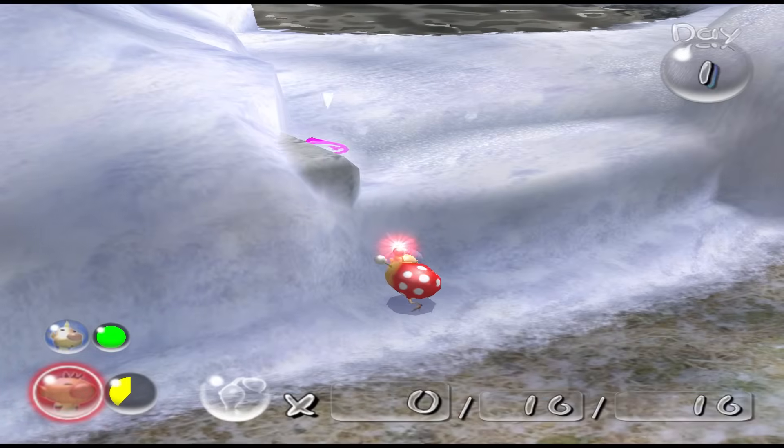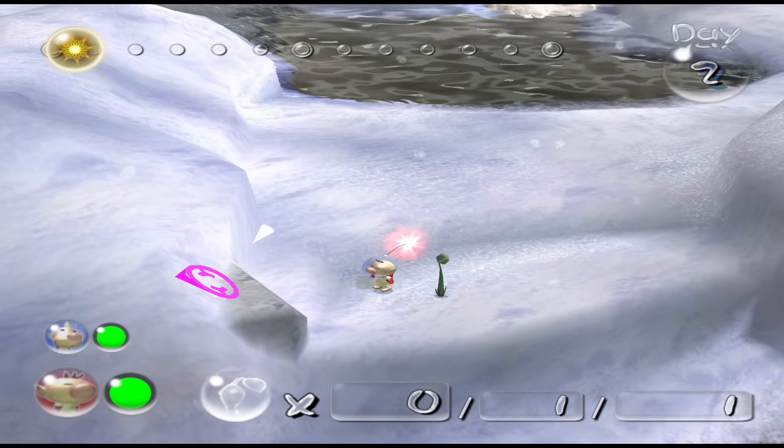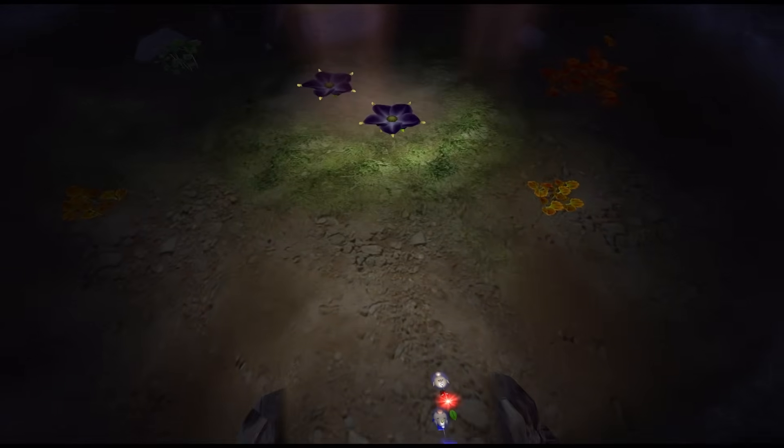That squish energy can then be directly converted into upwards momentum. You also need to time a frame-perfect punch, because for some reason that does something. But once we're up here, we can switch to Louie — which isn't working for some reason — make our way to the cave's entrance, descend a couple of its floors, and finally come across the purple flowers.